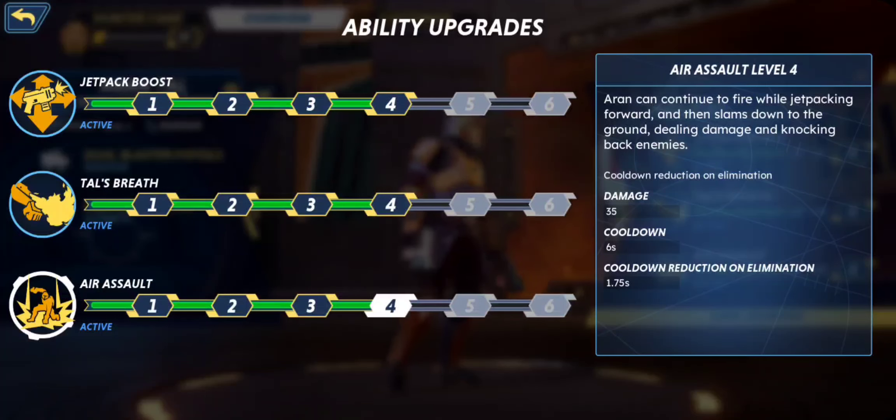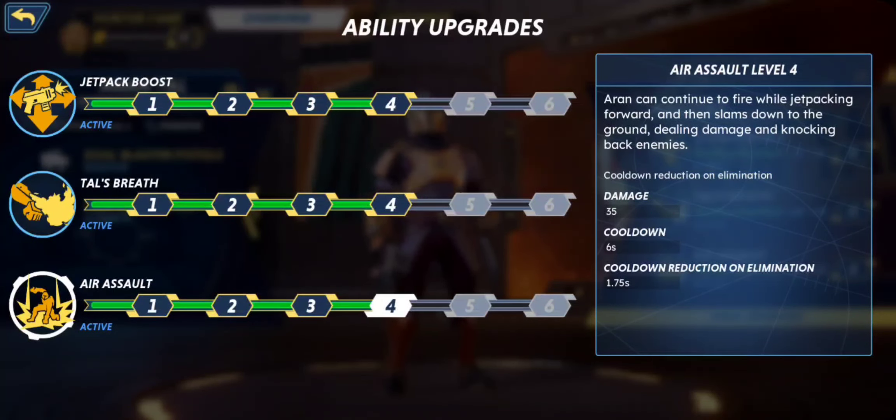His air assault is essentially — you hold down on the jump button and it'll show an area where he will land. Then he'll leap in the air, land down, and basically blast everyone around him back, knocking them back and dealing some damage. You're also able to shoot while jumping through the air using his ability, so that is something to keep in mind.